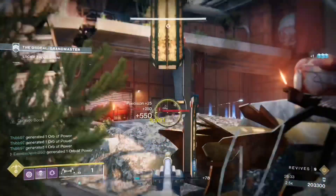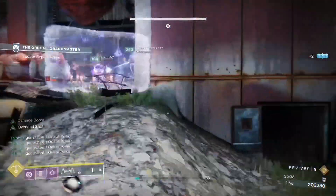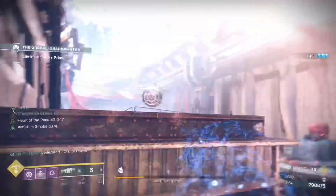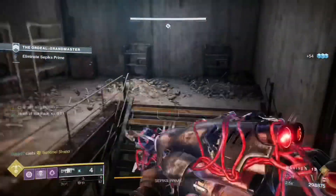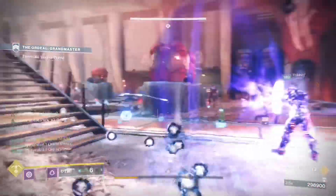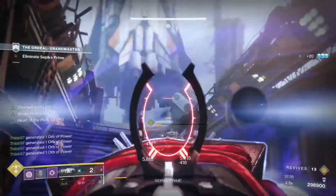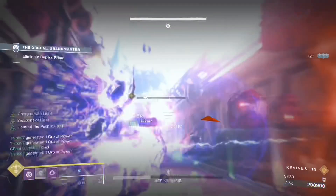Once everything is dead the next part is the boss room. When you enter there'll be two overload champions and some ads — kill them, then go to the left side of the room and use it as cover throughout the boss fight. There'll be a lot of ads, some explosive shanks, overload champions, and fallen captains with arc shields. The boss fight has three stages of health and there'll be eight void Servitor shields you have to kill throughout the fight.